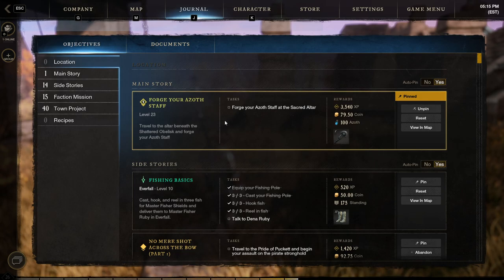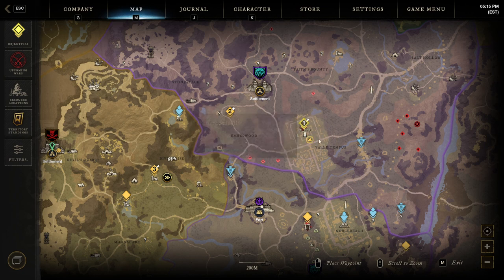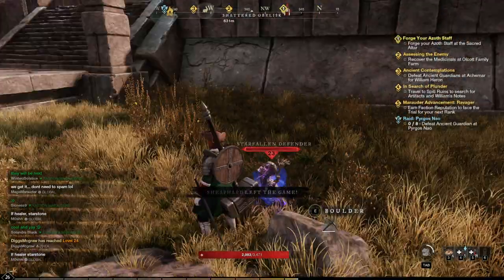This is a main storyline level 23 quest. We have to come to the Shattered Obelisk — the nearest town is Everfall.